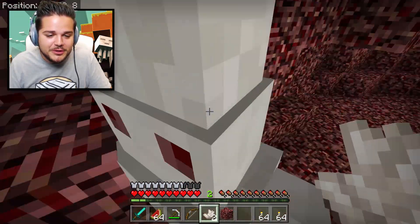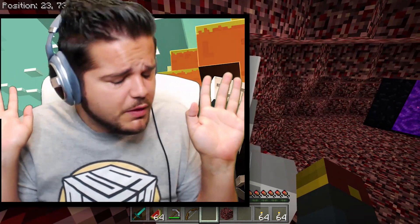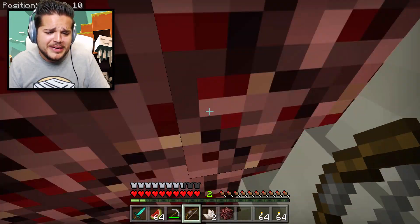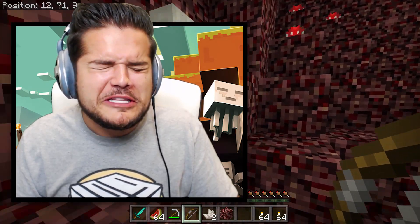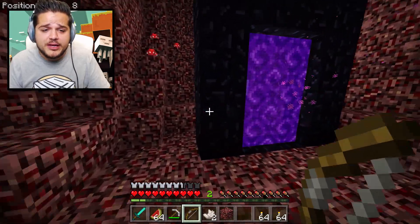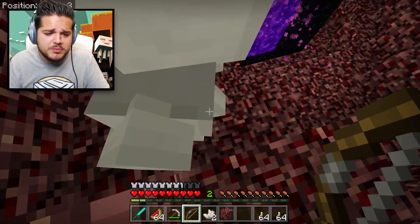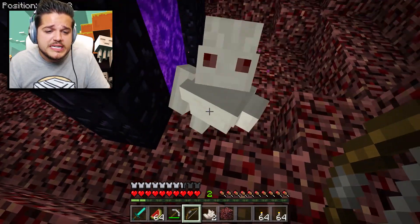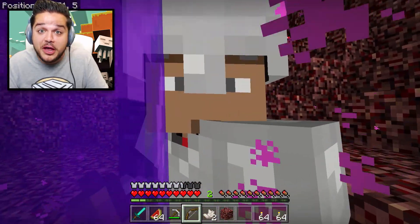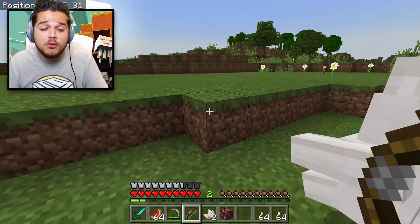Peter. Peter Rabbit. You're coming with me! We gotta find these other ores. He's following me! So what happens if I attack you? He just loves me. He's like, 'It's okay, boss, you can take your anger out on me.' I'm gonna push you into the portal. I want you to come with me in the cave system. That's the whole point of me coming through the nether. Yeah, perfect. I'll see you on the other side. Welcome to the overworld! Things are a lot brighter here.